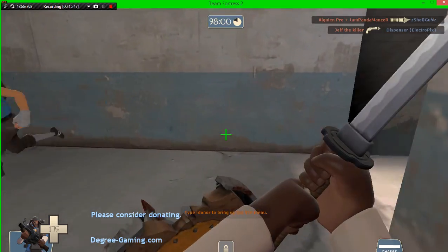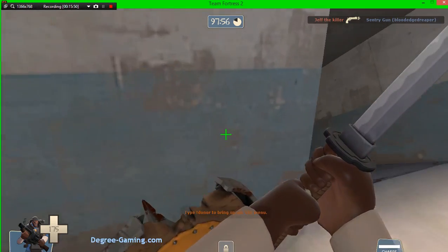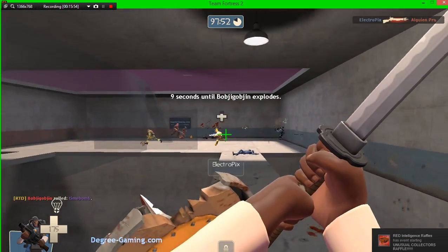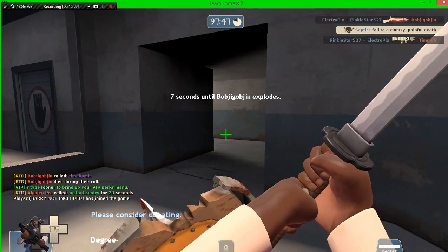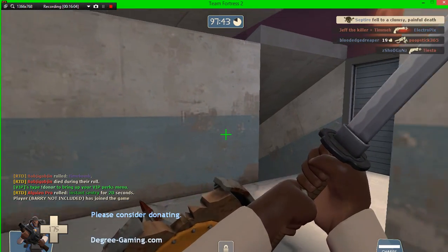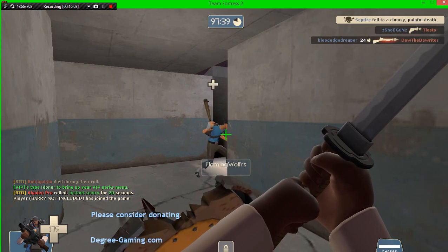If you use the Persian Persuader, Chargin' Targe, and Bootlegger loadout, don't be ashamed — it's a really good loadout, just not my type. Thanks for watching the Team Fortress 2 best and worst loadout video for Demo Man and Demo Knight. See you guys next time!